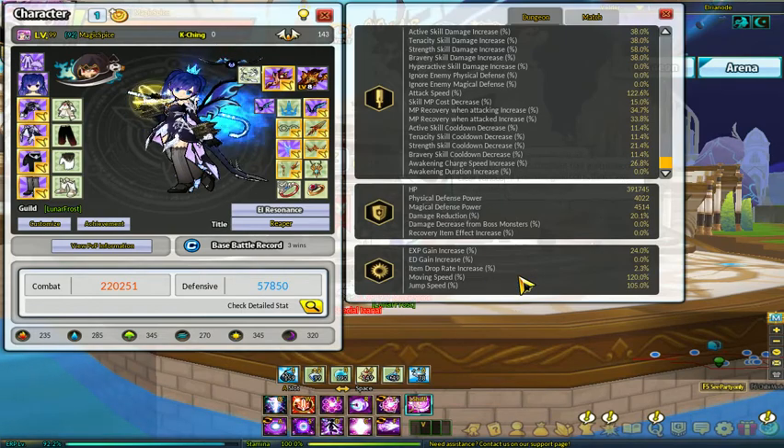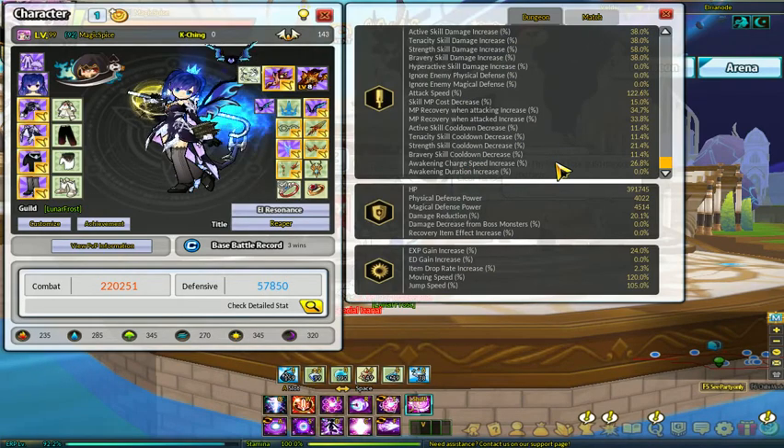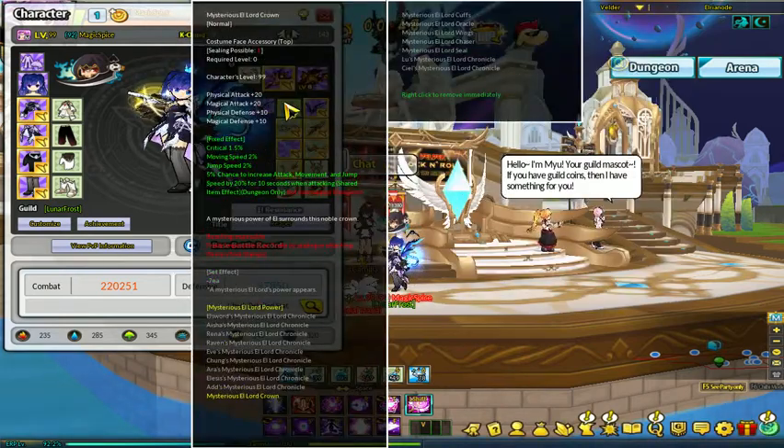I also get 20% more move speed. My EXP gain is like 24% — that's stuff to really go after, like the EXP gain, the move speed, the item drop rate if you can get it. I get it from the monostone effects. It also gave me some more cooldowns and all this other stuff too. Eventually you'll be able to grind on monostones — I got a lot of blue stage, go figure. But yeah, that's the basics of all that.